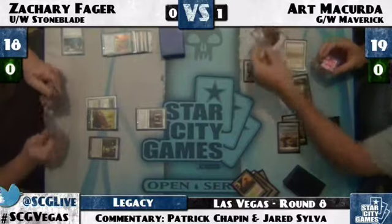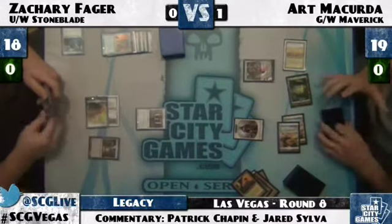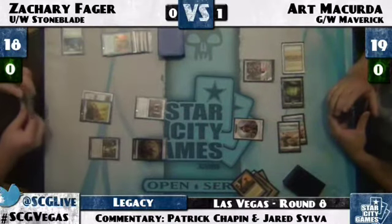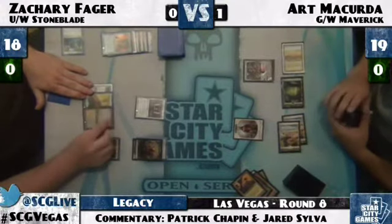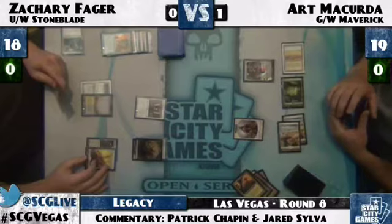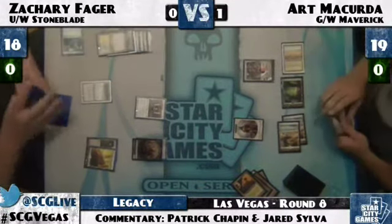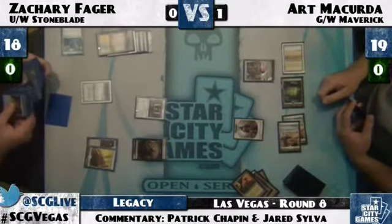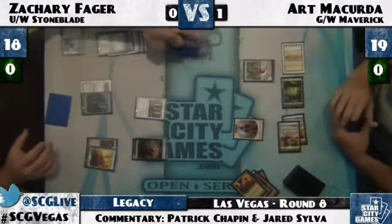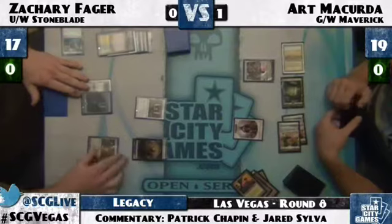Elspeth is a very crude way to try to answer your opponent's Batterskull, but it's a very powerful permanent that doesn't just get beaten by Batterskull — you can at least hold it off. And as expected, there's Batterskull. The nice thing about Batterskull in this position is that it's going to gain Zachary so much life that even though it's not making a ton of progress against Art's Elspeth, he'll have a cushion to work with. A few swings from Batterskull and you're pretty much out of range against the Green-White Maverick deck.